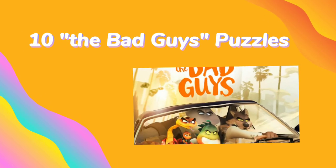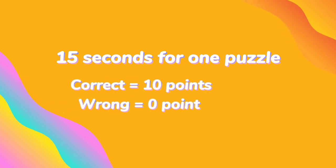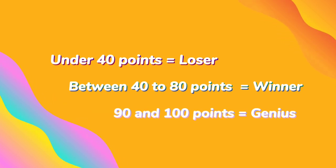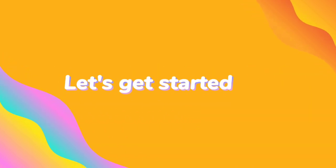Today we come back with 10 Bad Guys puzzles. You have 15 seconds to answer and you will get 10 points for each puzzle. You lose if you get under 40 points, you win if you get between 40 to 80 points, you are a genius if you get 90 or 100 points. Collect your points and comment your score. Are you ready? Let's get started.